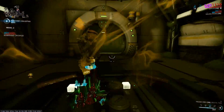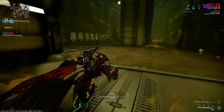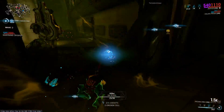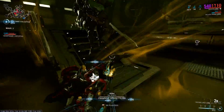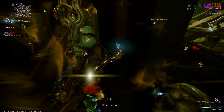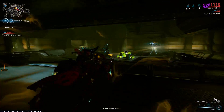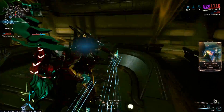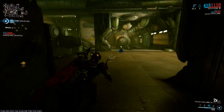Some basic stats: the weapon does 25 physical damage, primarily in impact. I know what you're thinking — that's awful. Yes, the base physical damage isn't great, but hold on. The crit chance is 25%, crit multiplier 2.0, status chance 30%, and attack speed a blazing 1.33. The Obex, as well as the Prisma Obex, also retains its unique slam attack which deals electric damage and stuns enemies hit by the attack.